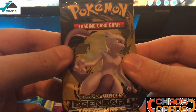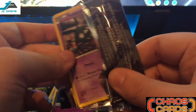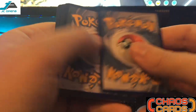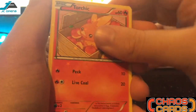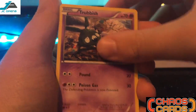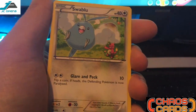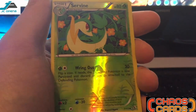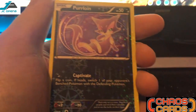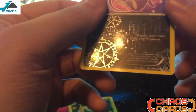And the last pack — the Black and White Legendary Treasures. First cards guys: Torchic, Minun, Stunfisk, Trubbish, Vulpix, Swablu, Graffita, Reverse Alomomola, the rare from the pack is Gallade, a Radiant Collection Purrloin, and that's it guys.